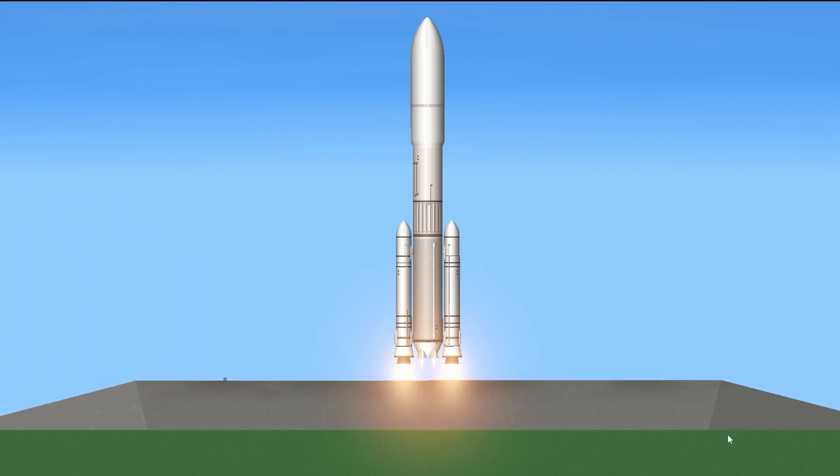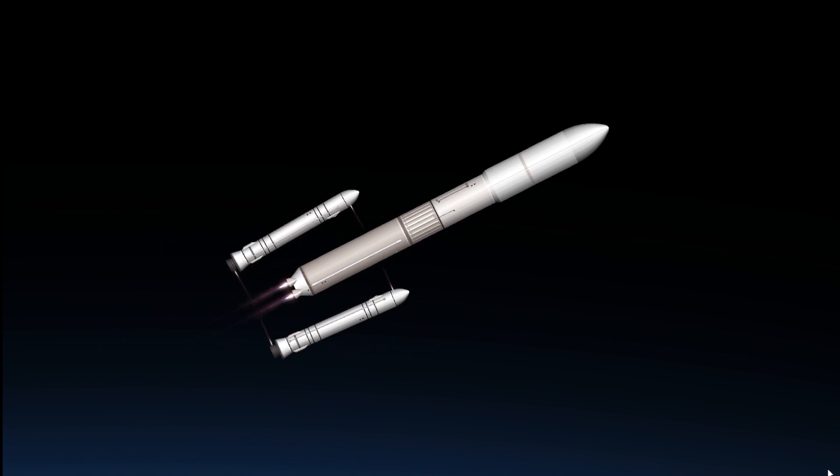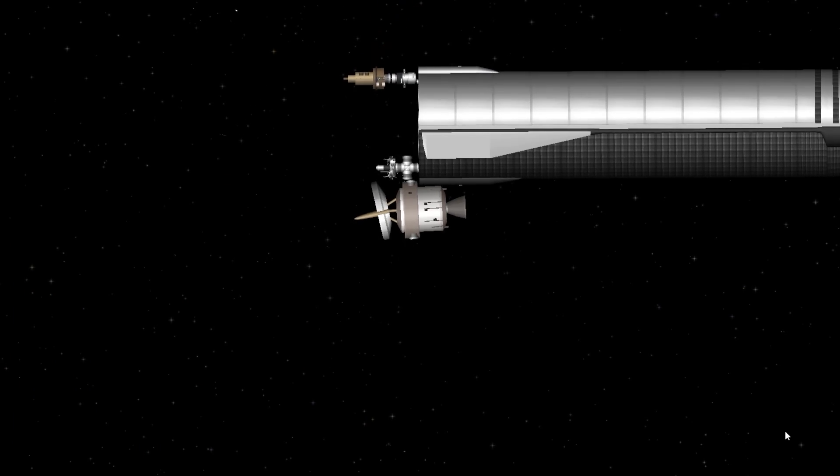Moving on to rocket 23, it's called Puffin and it's made by this guy. I especially like the side boosters on this one, and even more so when they detach from the rocket. We can also dock this payload to the station.